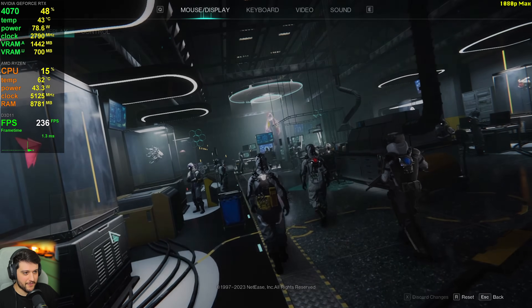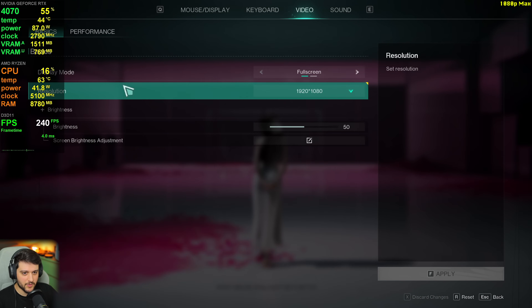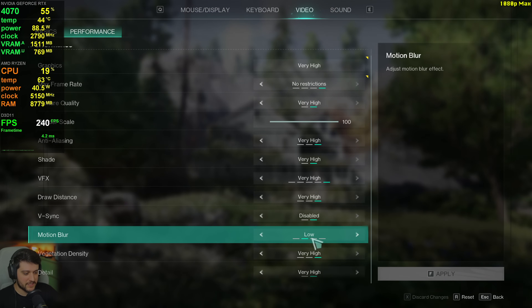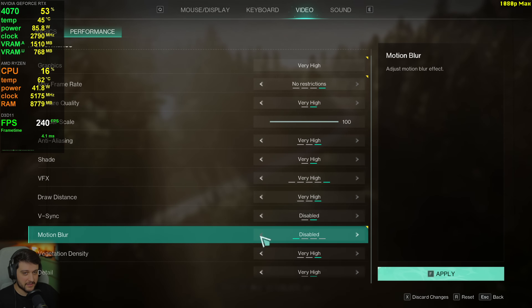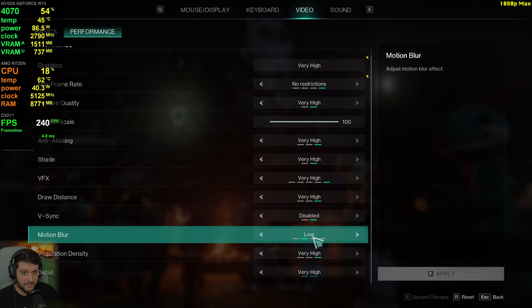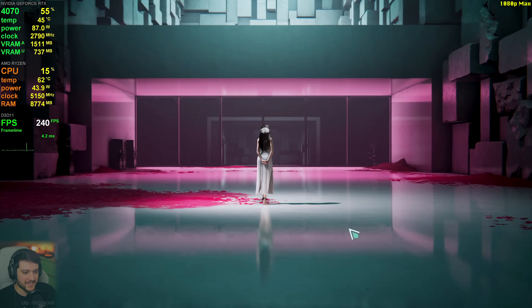Here we have it. Let's go over the settings first. I am starting at 1080p resolution but I'm also going to test higher resolutions. We're utilizing the maximum settings aside from motion blur, which is set to low. When I disabled it, it wasn't really disabled, but on low it actually seems to be disabled — something weird going on there. Everything else is set to maximum.